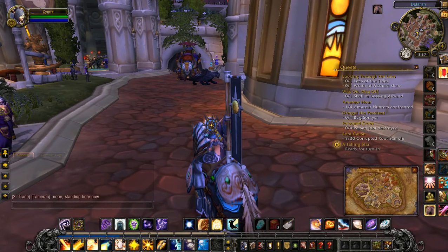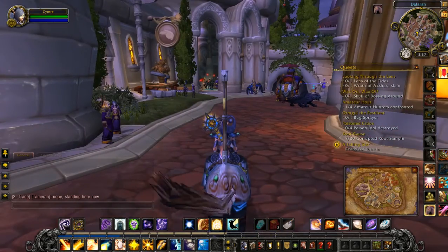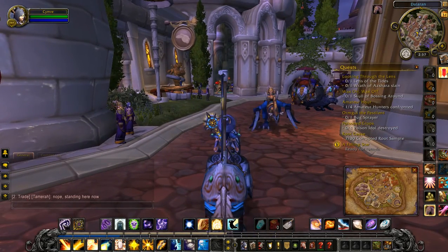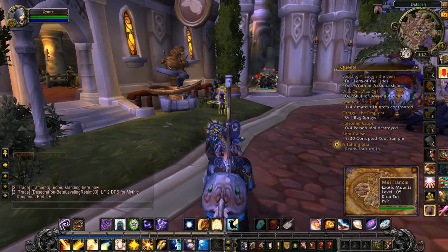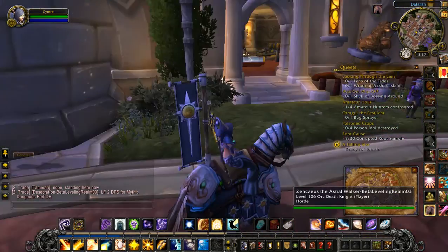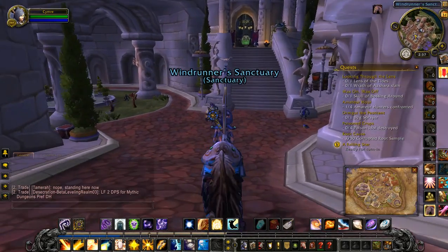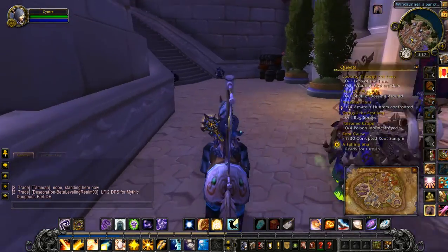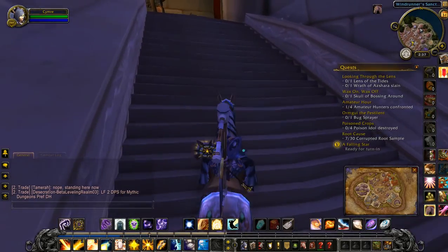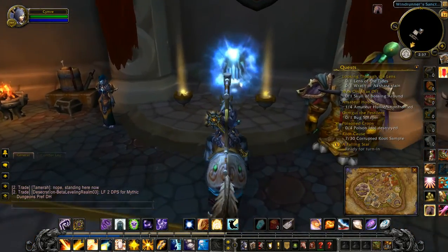Hi guys, I thought I'd just give a quick video on the freestyling. Back in that direction just to give you a bit of perspective on where I am — this is the pet shop over here, flight deck is straight ahead, and going into where the Horde Inn or Horde side used to be. It's basically up these stairs and through this portal here.